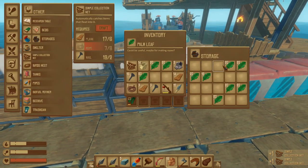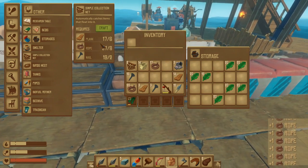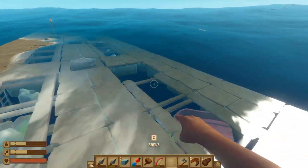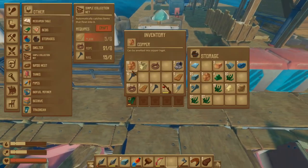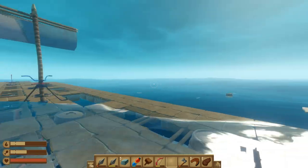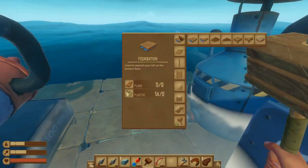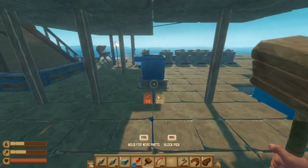Then we can start working on these leaves. And eventually what I want to be doing is moving up these collection nets so it's forming like a V pattern in this direction. Oh the sharks are attacking. Oh we should do something about it. Oh we're losing foundations over here — lost two actually.